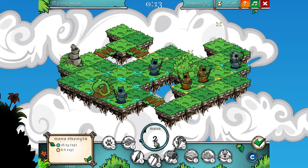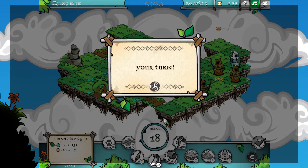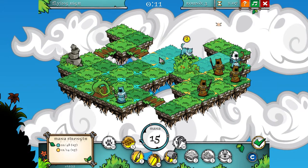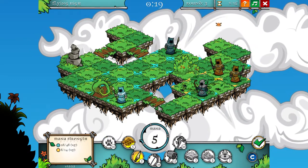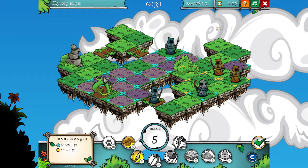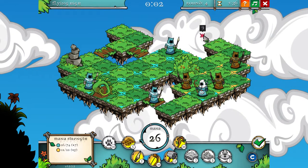Claiming territory is always important because that's what generates your mana. I want to get those squares — I suspect he might get them though. I'll fox him up to grab some bonus mana, which will then let me use my archer to take him out. Move him into range. I can place another unit too.